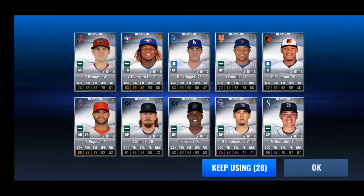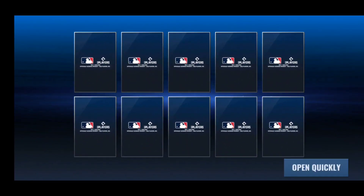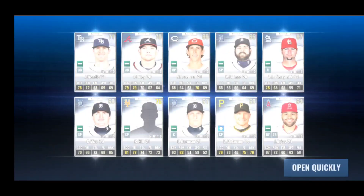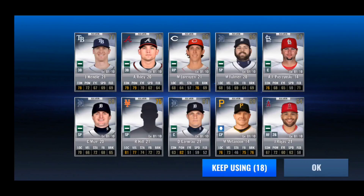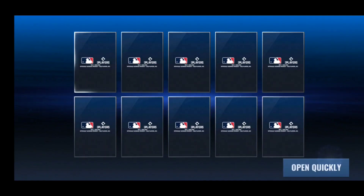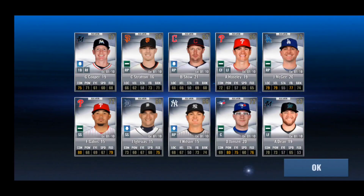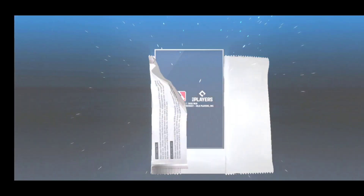Justin Verlander is back into the game and Ken Giles for the Houston Astros, so I'm super excited. I'm really looking forward to pulling their cards sometime in the future. Verlander is back, so that's a really good thing since he is one of the better starting pitchers for the Astros. His 19 Sig is a monster card, and he probably should have won the Cy Young that year, but that's debatable. Garrett Cole won the Cy Young instead of him.